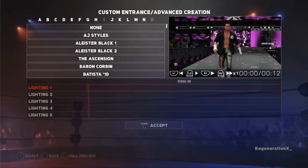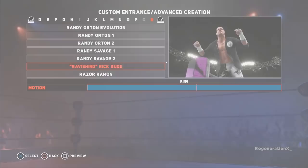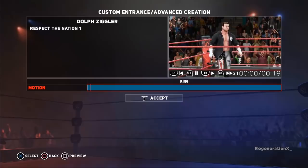Additionally, if you wish to use the same entrance motions, I use Natural for the Stage, Ramp and Ring In sections, and then Respect the Nation One for the Ring Motion. Should you follow these steps, this is how Dolph Ziggler's updated entrance should look.